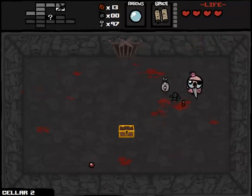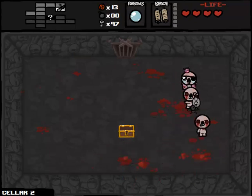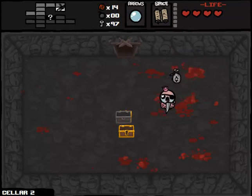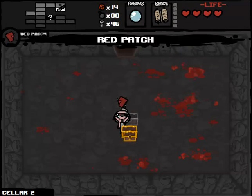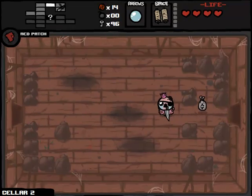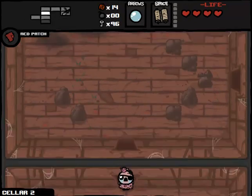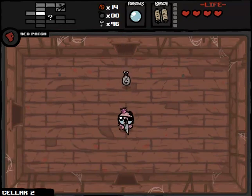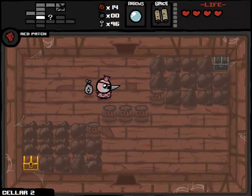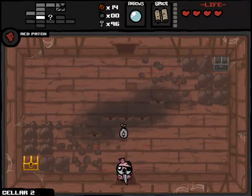Bad damage, but I managed to pick up the heart regardless. As soon as enemies touch the knife, they'll explode. Another Golden Chest — Red Patch. Extra damage, not so bad. Red Patch causes us to do more damage as we take damage, which might actually be super beneficial here because that's something that's probably going to happen to us a lot. Item rooms and shops are still very much on the table. Secret rooms too, but unfortunately also kind of off the table because we don't have any bombs right now.